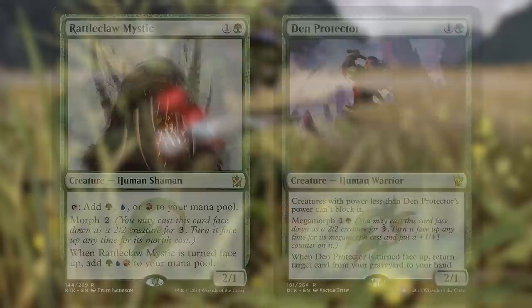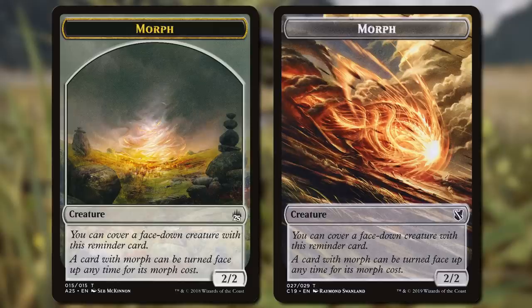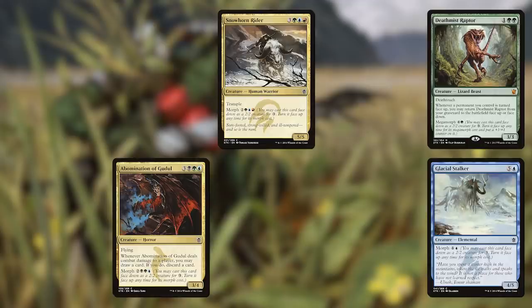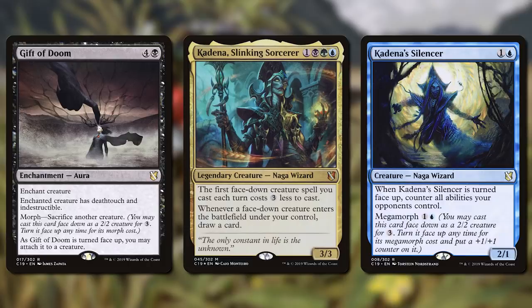Making cards you're excited to cast as 3-mana 2-2s in Constructed means that often the Morph has to be a free bonus, like on Rattleclaw Mystic, or give you a strong effect, like on Den Protector. And finally, there's the problem of set infrastructure. Morph is a bluffing mechanic, and to make it work, you have to include a lot of Morph cards. This makes it hard to just sprinkle into a set, because it's no good if there's just a couple cards it could be. This also hinders Commander deck building — putting one Morph into a deck list isn't really good practice, because then someone will just want to look up the list on their phone to figure out which Morph you just played.